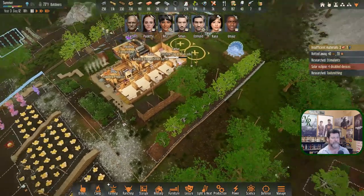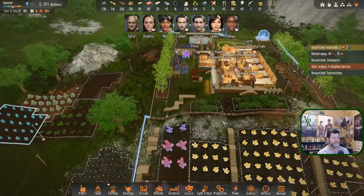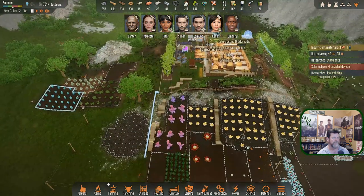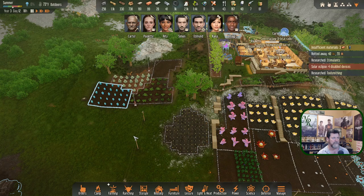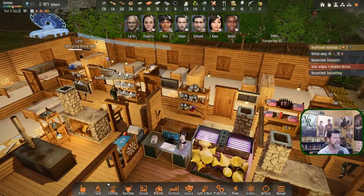We could expand out here a little bit — I'm trying to figure out where to put more animals and get them inside without getting so far out that bugs might spawn right inside our perimeter. That's why I'm hesitant to continue with this fence. Let me grab all and cancel that. Let's think about tool smithing.